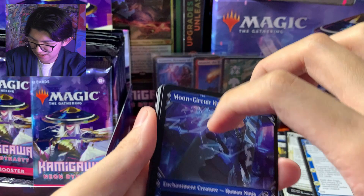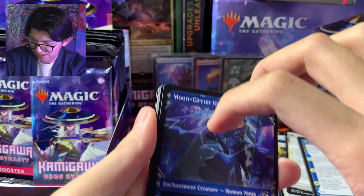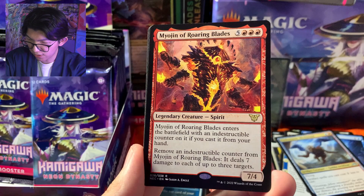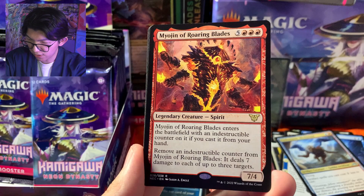Ini boleh nih — sesuatu yang GG. Moon Circuit Hacker, Aki Warpaint, Kindle Fury, Ambitious Assault, Replicant Specialist — ada kartu EZ juga. Enthusiastic Mechonaut, Okiba Reconerate — rare, Miojin of Roaring Blades, dan Kotori Pilot Prodigy — ini mythic, tapi mythic dari Commander Deck ya.